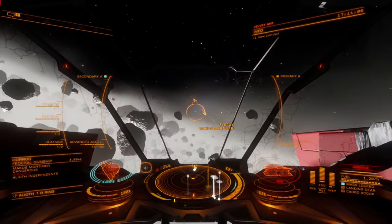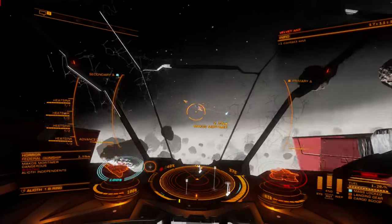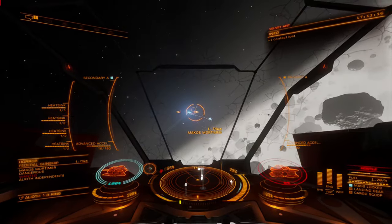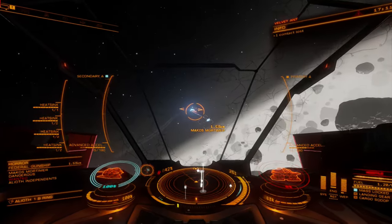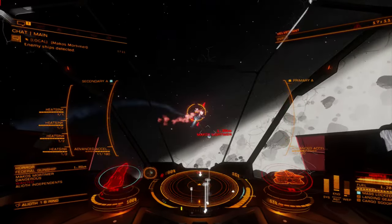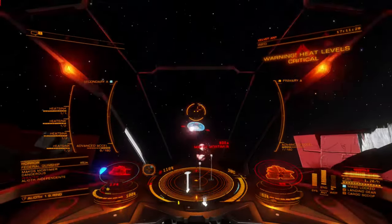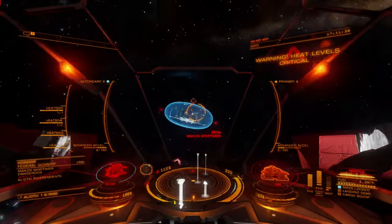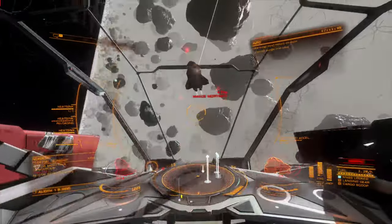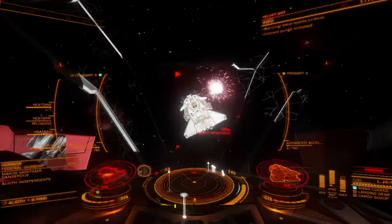As PowerPlay weapons go, I consider the Advanced Plasma Accelerator to be fun to use, though not as important as other modules on offer. It lands at the bottom half of my list in its current form, below even the Sido Scrambler for its usefulness, though it can be an interesting experience for those who enjoy using Plasma weapons. Avoid Rapid Fire and Focused blueprints when laying out a build, as these mods tend to amplify traits which provide no advantage compared to other options available.